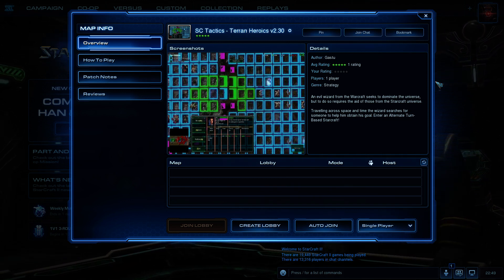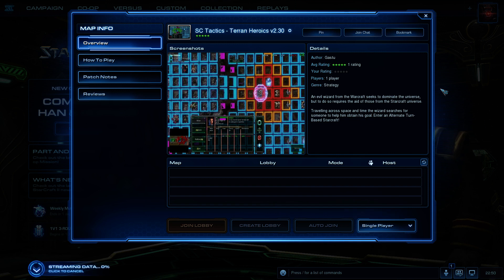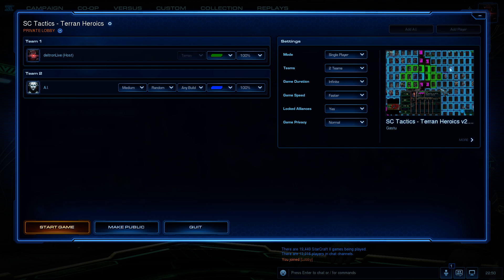An evil wizard from the Warcraft universe seeks to dominate the universe, but to do so requires the aid of those from the StarCraft universe. Traveling across space and time, the wizard searches for someone to help him maintain his goal. Enter an alternate turn-based StarCraft. Gas2 was also the creator of Immortal Siege, which was a top 10 entry for the Rock the Cabinet co-op contest, which was a lot of fun to play.